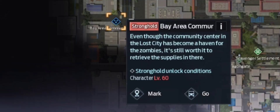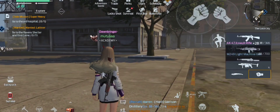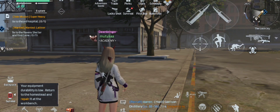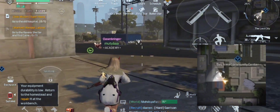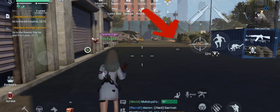After getting the 'Where's My Adoring Crowd' treasure map, let's head to Bay Area Community Center in Lost City. The treasure is buried right on that bush.